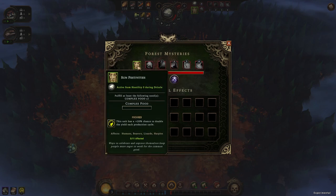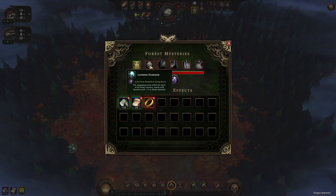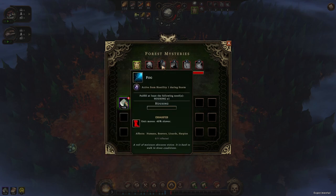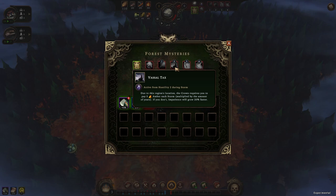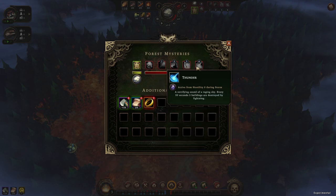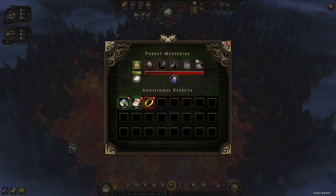Our forest mysteries: complex food will give us a 20% chance to double the yield. We've got looming darkness and negative 4 to global resolve. If we don't give our people housing, the unit moves slower in the storm. We also have vassal tax, which could be an issue for me. We've got irisong, which is a 5% chance to perish every 15 seconds, and every 50 seconds 3 buildings are destroyed. We'll try not to get to any of these.